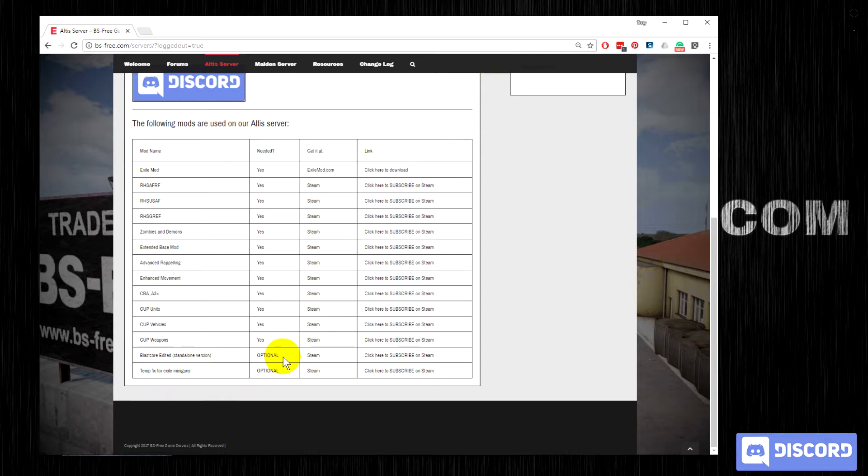You'll also notice some optional mods: Blastcore, which is a visual enhancement; Attempt fix for miniguns, which fixes some of the issues with Exile and certain miniguns. We also have the JS RS4 audio enhancement, which is not on this list, but which I highly recommend.